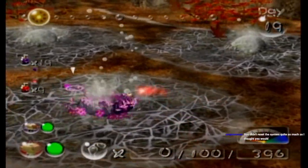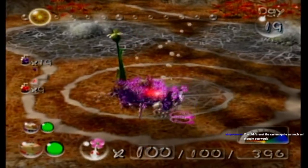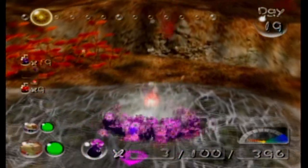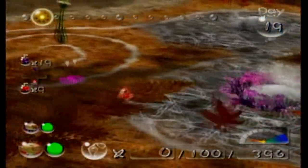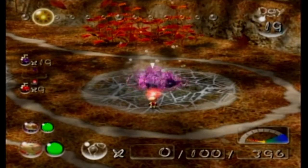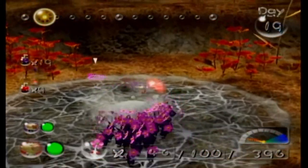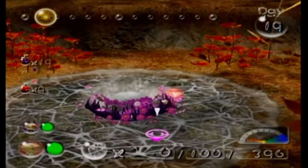I have not reset the system nearly as much this stream as I expected I would. Obviously I've had to reset it a few times, but the Frontier Cavern and the Subterranean Complex went much better than I could have ever imagined. I was terrified of those two caves. I thought Pregnant Empress Bulblax was going to murder me. I thought there were going to be way more bomb rocks in the Subterranean Complex.